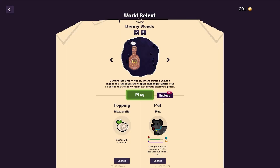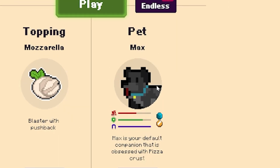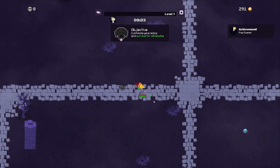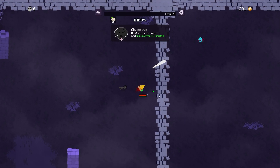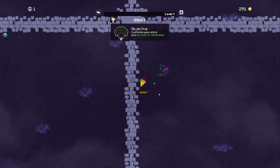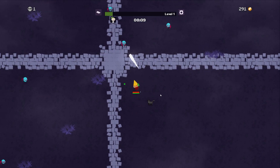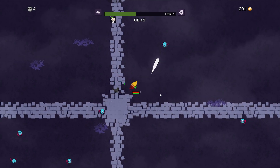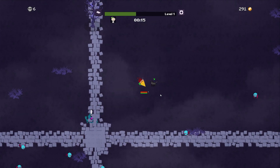We play as an actual slice of pizza with our pet dog here, Max, who's going to be helping us. He's obsessed with pizza crust but he will go and collect coins for us and bring them around to us. We start off with just a bit of dough and some sauce and cheese, and we're going to be adding toppings to our pizza as we level up, and those pizza toppings will have different abilities to help us out.